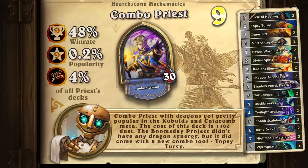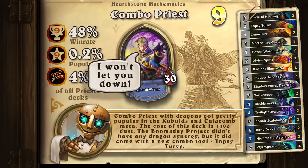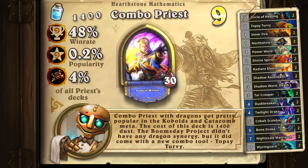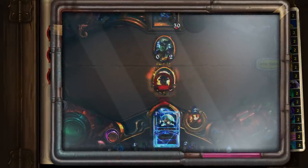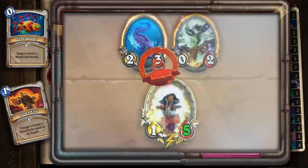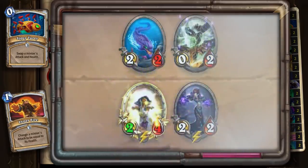Combo Priest with Dragons got pretty popular in the Kobolds and Catacombs expansion. The cost of this deck is 1400 dust. The Boomsday project didn't have any dragon synergy, but it did come with a new combo tool: Topsy Turvy. This card acts as a third copy of Inner Fire, or can make taunt minions with high health easier to trade in.